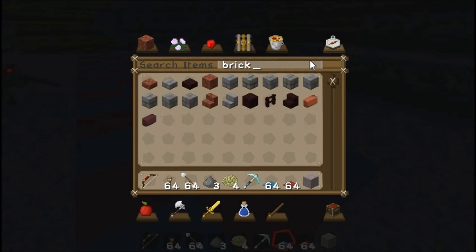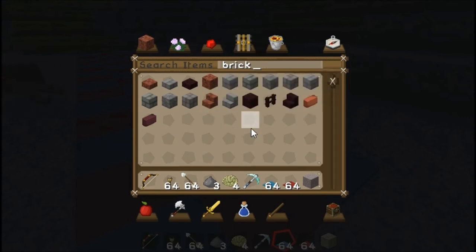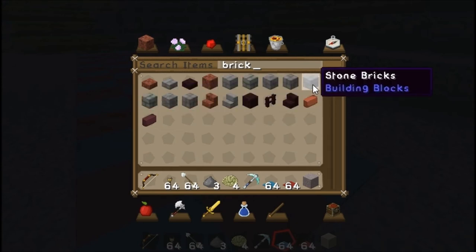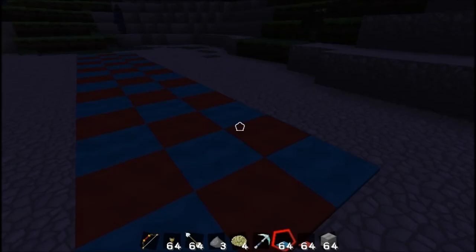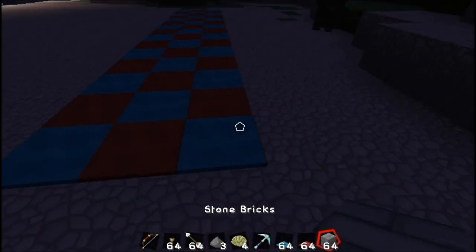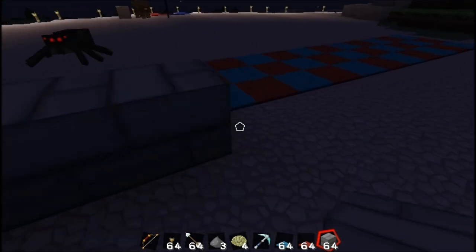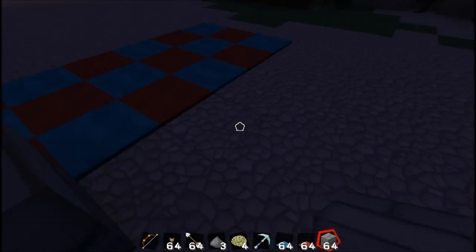Apparently I can't spell brick. So this is going to be a castle, so I am going to make it stone. You're not to — if you do go on this server — you're not to touch this castle. Anyone caught touching this castle will be instantly banned.